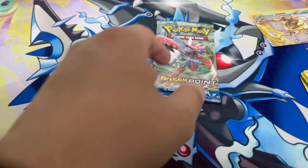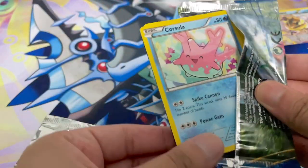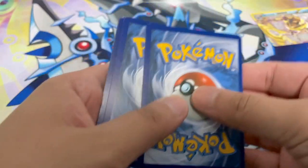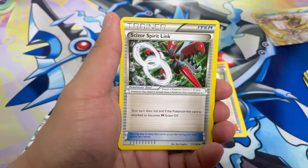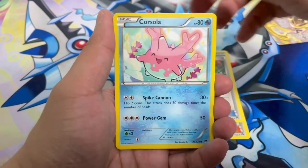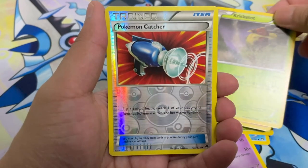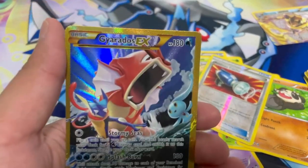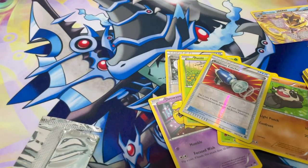So far the opening has definitely been very underwhelming — hopefully we can finish strong. Here's the code card. All right, here we go, one, two, three — let's finish strong! Professor Sycamore, oh another All Night Party — sweet! Scizor Spirit Link, Corsola, Drowzee, Petilil, Kricketot, Pancham, Pokémon Catcher, and...